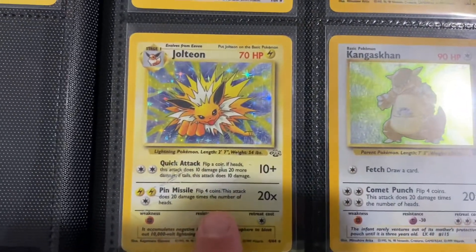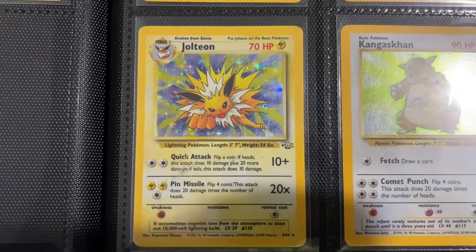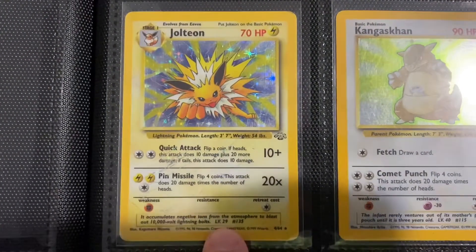Jolteon — one of the most popular cards in the set, besides the Flareon, and it's just a really good looking card.